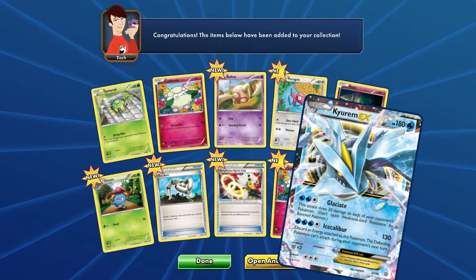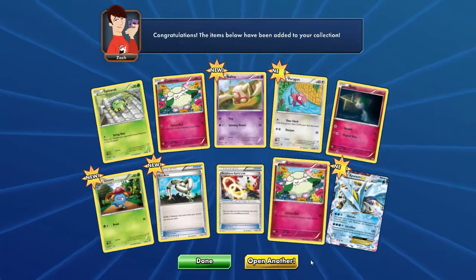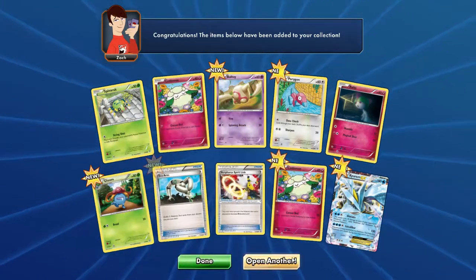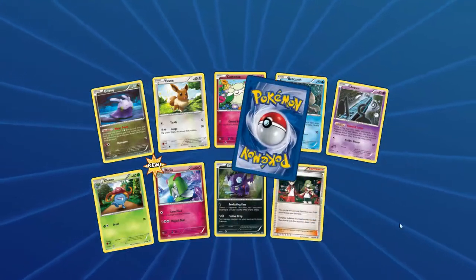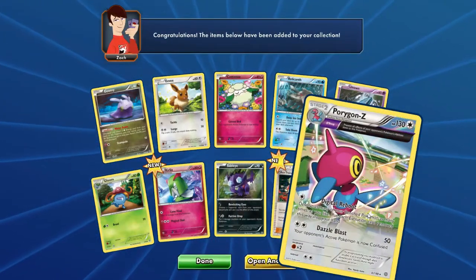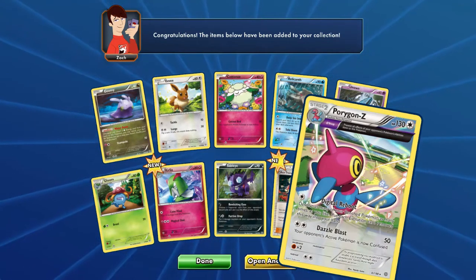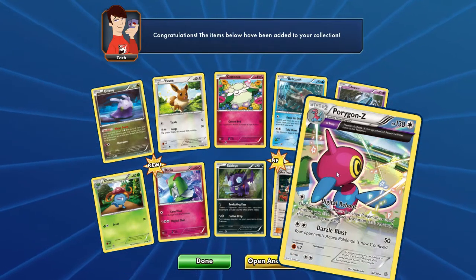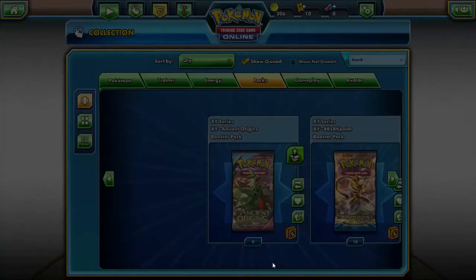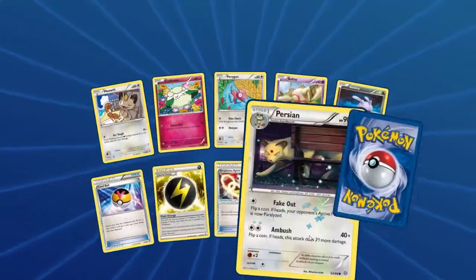Eco Arm — pretty sure that's sort of like a Junk Arm kind of thing, but it's more eco-friendly. Got Ace Trainer and Porygon Z Ancient Trait, which is a holo I'm pretty sure. Oh yeah it is — I didn't even notice that this happens, but if you hover the mouse over it it actually makes it foily, like in real life. Cool! That's nice to know — if I ever need to know if a card is holo I'll just hover the mouse over it.